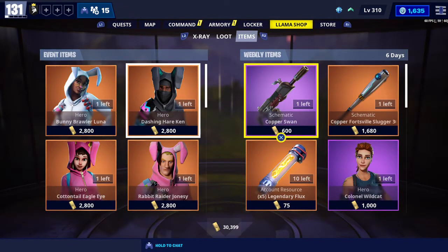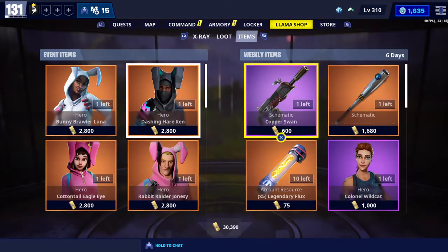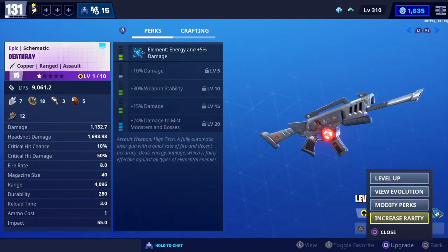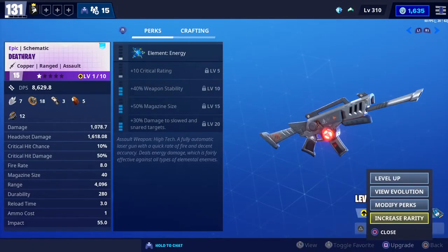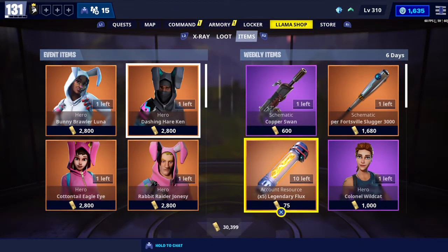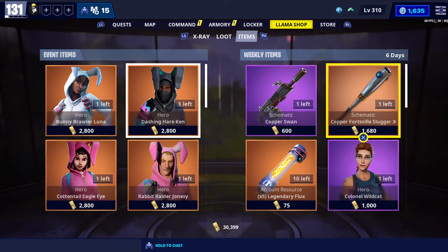As I mentioned in a past weekly item shop video, you need 100 legendary flux to upgrade this weapon from epic to legendary rarity. When it's in epic form it won't have that static perk at the bottom. Once you increase the rarity, it unlocks: five headshots in a row increases damage, and damage dealt with this weapon snares (slows) enemies. So if it doesn't have those perks when you buy it, you need to upgrade the rarity using legendary flux — it takes 100 to reach the next rarity, same thing for hero schematics.